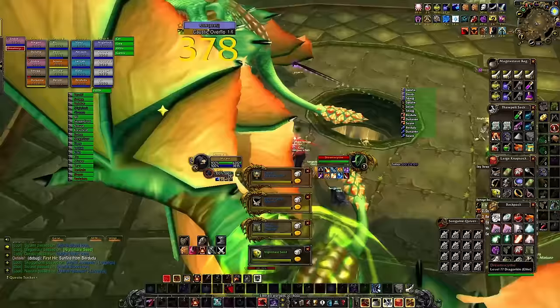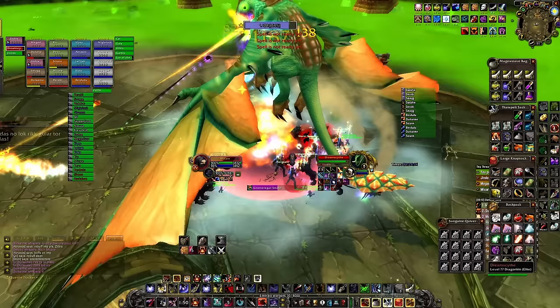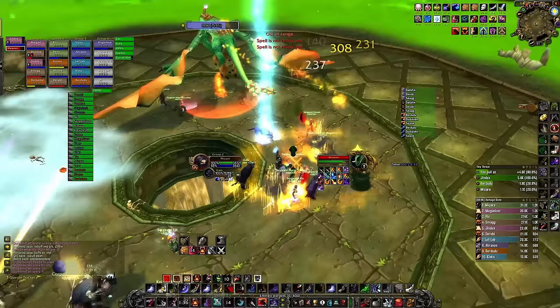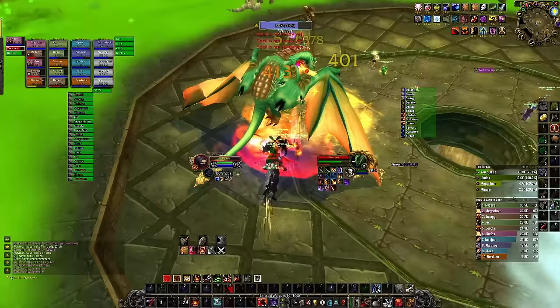For this boss you have one job: don't fall in the hole. You can also prepot a Nature Protection Potion. When the boss runs away to do his Delayed Wing ability, run towards him with Cheetah but make sure to be on his side as much as possible. The damage from Delayed Wing won't daze you while in Cheetah. Getting to the boss as fast as possible after each Delayed Wing is key to good parses — using a Swiftness Potion would actually be a DPS increase.